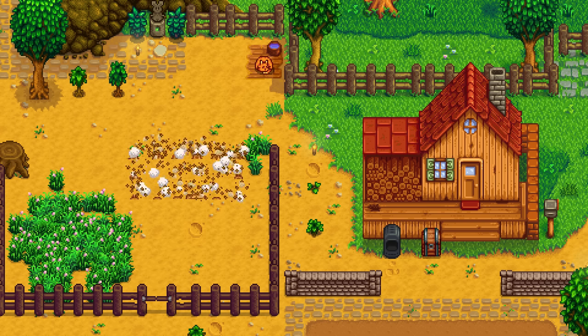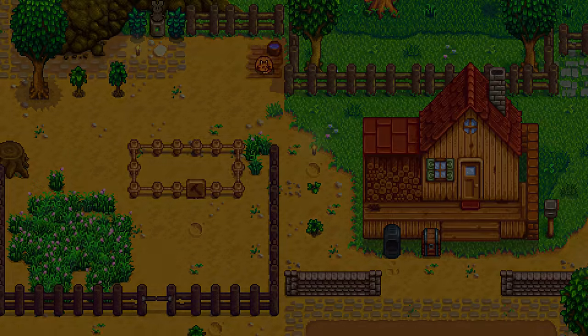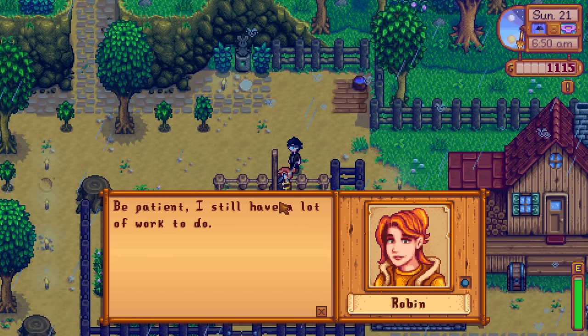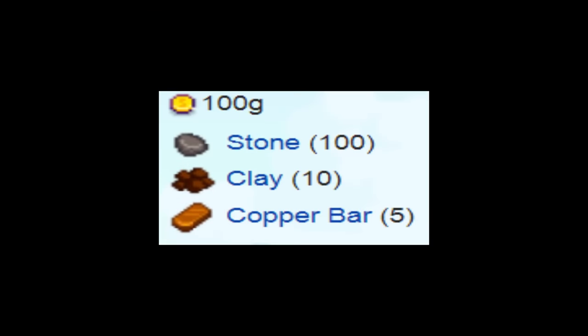After you have purchased the coop it will take Robin a few days to actually build it. Robin will not make progress on any buildings during holidays. During this time I recommend gathering 100 stone, 10 clay, and 5 copper bars — I'll explain why in a second.